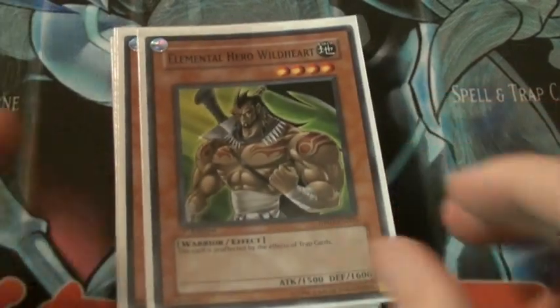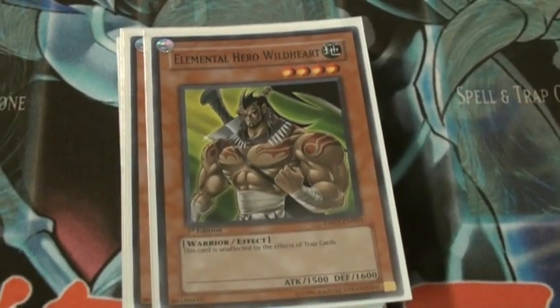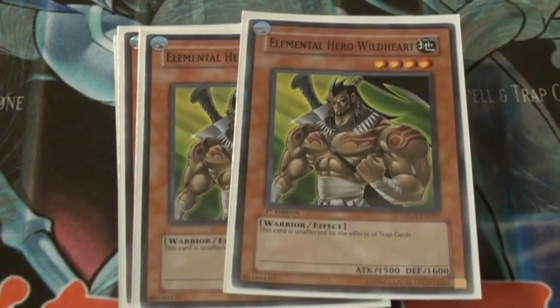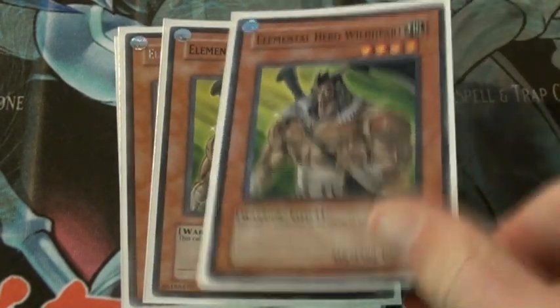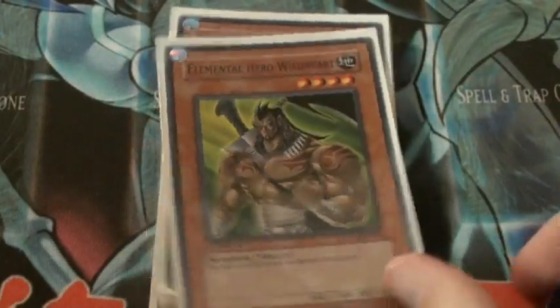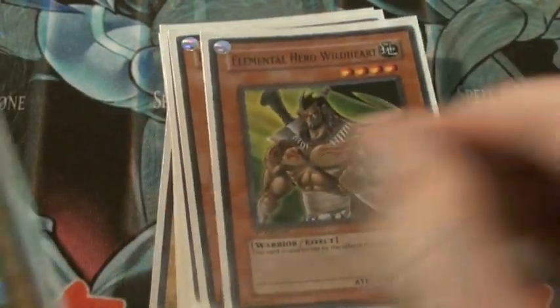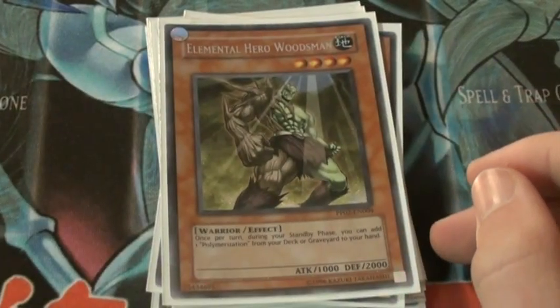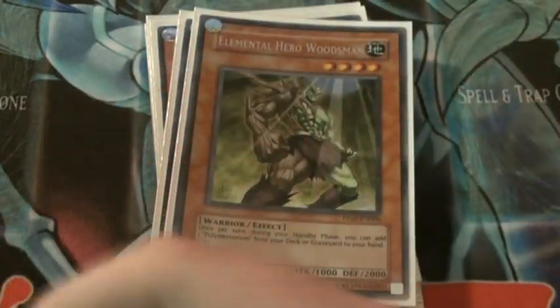Two Wild Heart — these guys are unaffected by traps, which is really good. You can drop him, drop a Torrential Tribute and he won't die. You've got a clear field for attacking and also get out Wild Edge. Woodsman is just to get back Polymerization and stuff like that, and he's also a good defender. Don't use him for Terra Firma though, because that's a crap card.